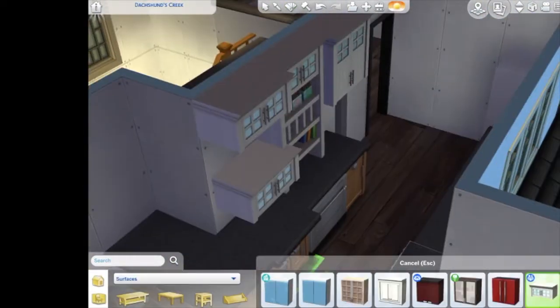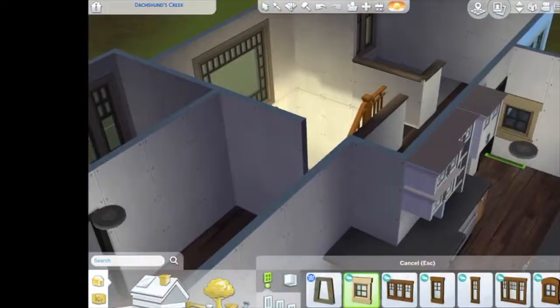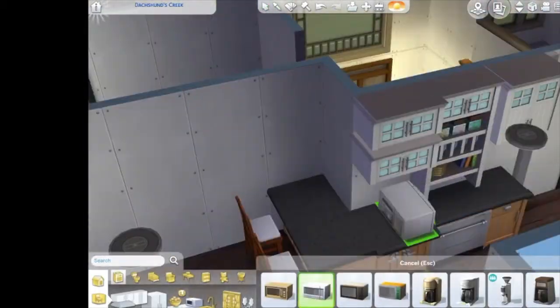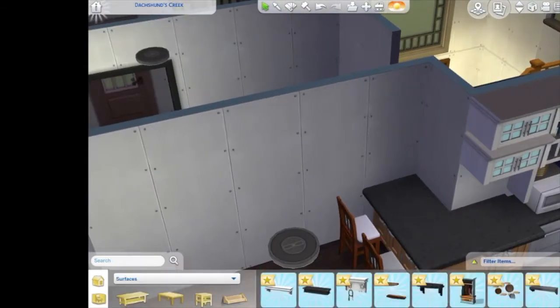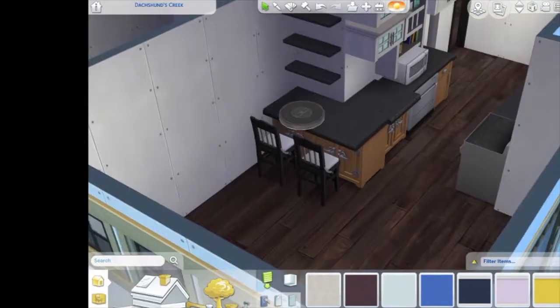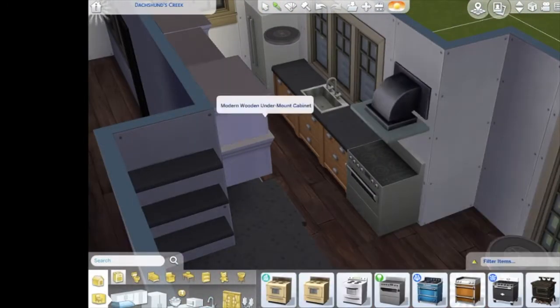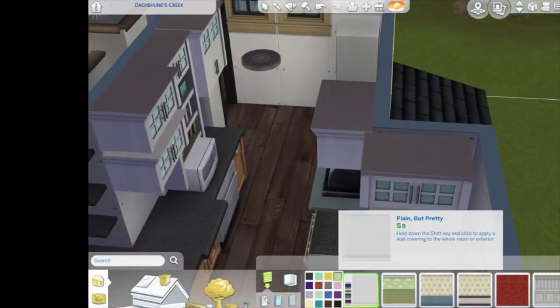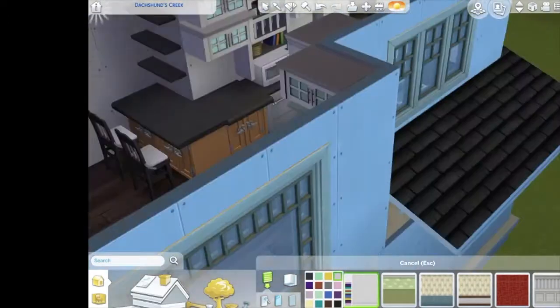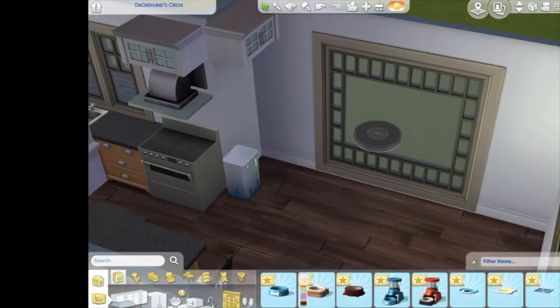I don't have enough expansion packs. I did before I took a hiatus, but I know University came out, which I'm actually very excited about. I want to get Island Living and University — those two are my favorites, the ones I was waiting for to be honest. Again, beach houses — my favorite build is the little beach house that I built about a year ago.